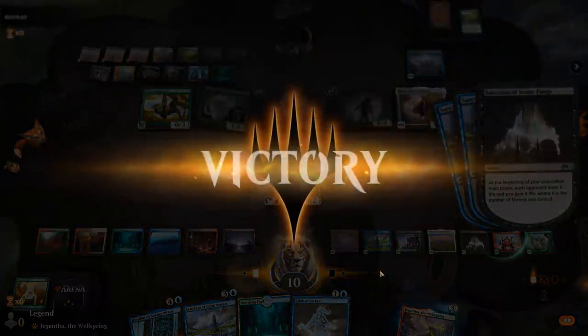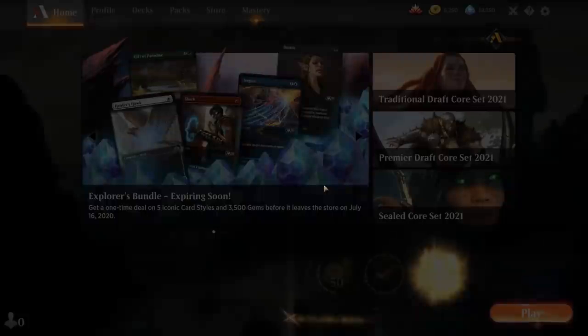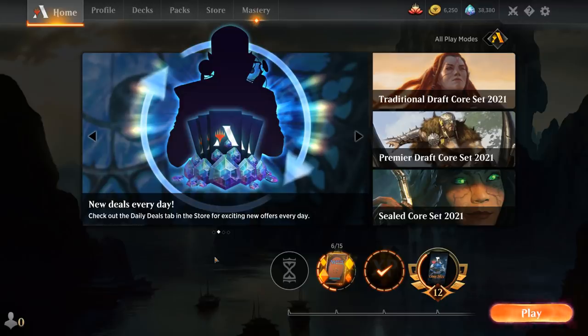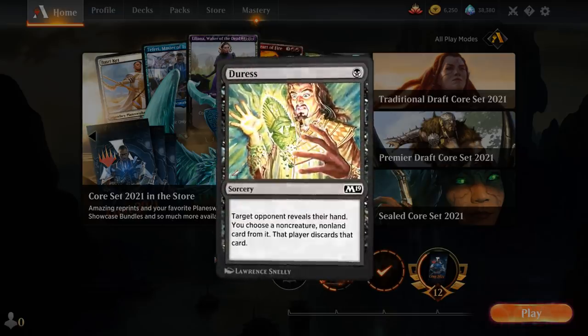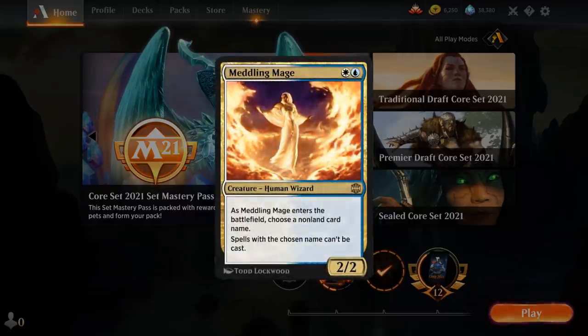We've definitely proven that the Field of the Dead matchups are pretty good for the deck — we just have to dodge Ugin the Spirit Dragon, which usually prompts a concession from our part. I'm a little disappointed we didn't get a wider variety of matchups — I even recorded some additional games against Field of the Dead that we won that I didn't show. The main archetypes we struggle against are hyper-aggressive decks that go underneath us before we assemble our Sanctums, and combo decks like Flood of Tears and Treasure Hunt. To improve those matchups, we could fit in some discard spells like Duress in the main deck, or Meddling Mage as another potential solution that could also help against Ugin.